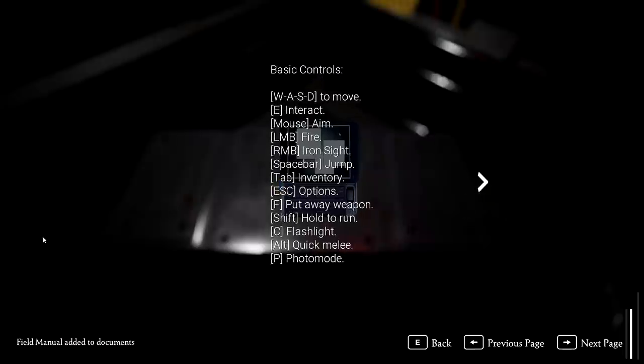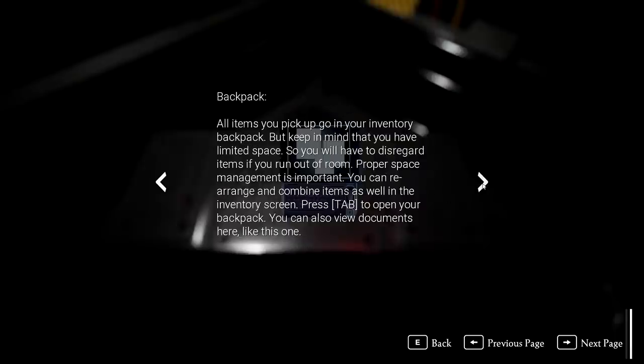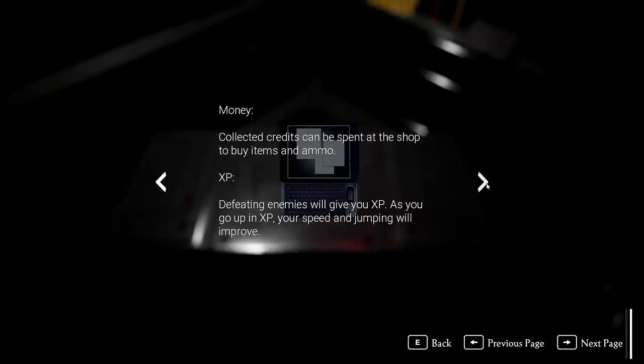Security. Now, the basic controls — pretty standard-looking controls, fairly normal. C for flashlight, Alt for quick melee. I won't bore you with the details. So, limited inventory space — space management is important. There's money, credits, which I just spent. And it seems like I can save at blue laptops. Checkpoints are used, but sparingly. Fair enough.